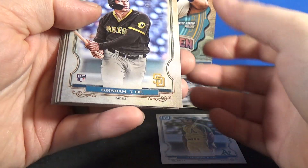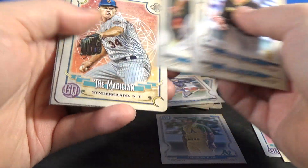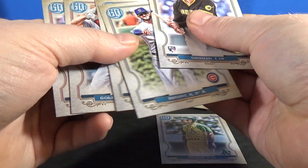There are Logo Swaps, Jackie Robinson parallels, Armed Forces parallels. Grissom rookie, Chris Bryant, Votto, Turo of the Diamond, Syndergaard insert, Paul Goldschmidt, and Byron Buxton.